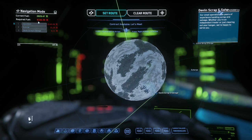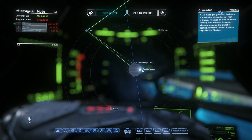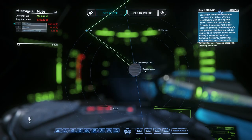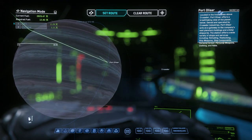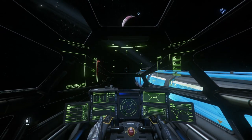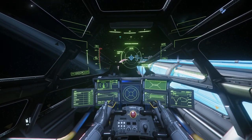Looks like we've made a little bit of a mistake — I forgot to refuel. I did tell myself before I was going to refuel at Orison, very silly. Now we've got drugs on and I'm going to risk it by going to Port Olisar. If I get scanned now, I'm going to get a crime stat.